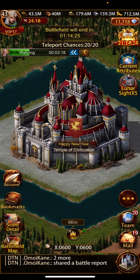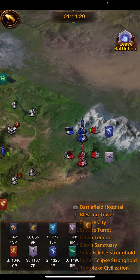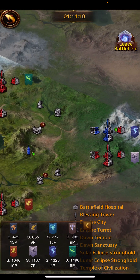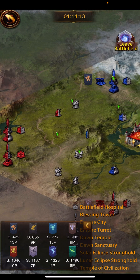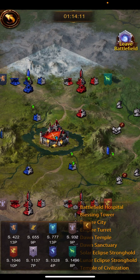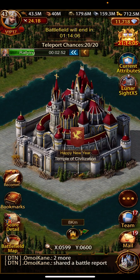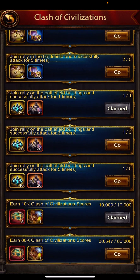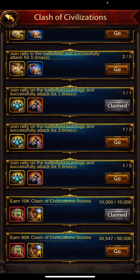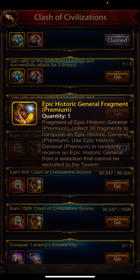The bottom one is enemies' power — if you reduce enemies' powers, then you get rewards, teleports, runestone. Battlefield: successfully attack one time. Joint rally on these buildings. In the middle section there are the battlefield buildings; on the side they are the alliance buildings.